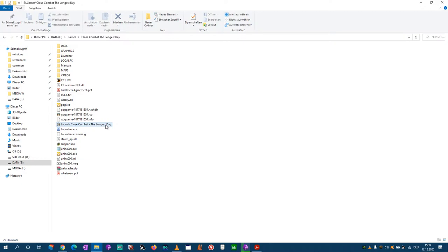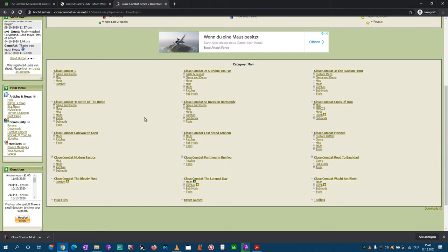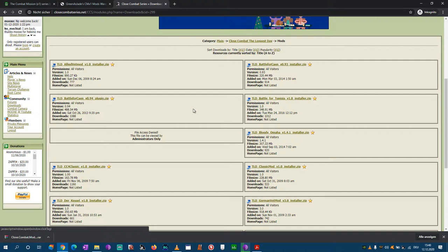Playing at 1600 by 900 offers the best middle ground between seeing the fantastic sprite art and having a good interface. You may want to lower your Windows resolution to your preference and then it should go fullscreen. Before we go into the game, let's check out the mod database for Close Combat: The Longest Day.